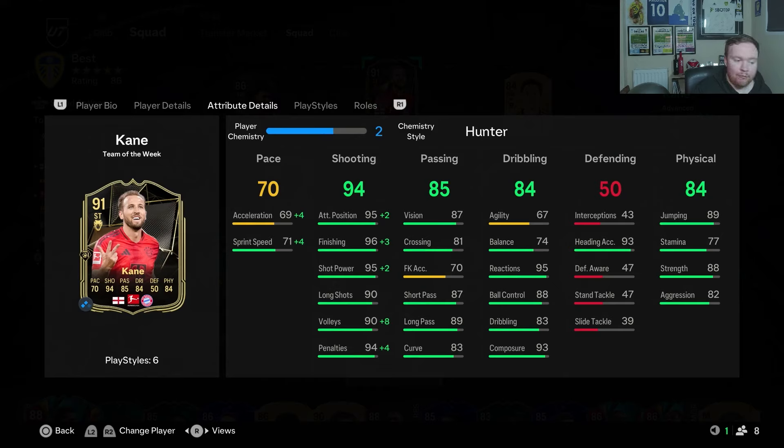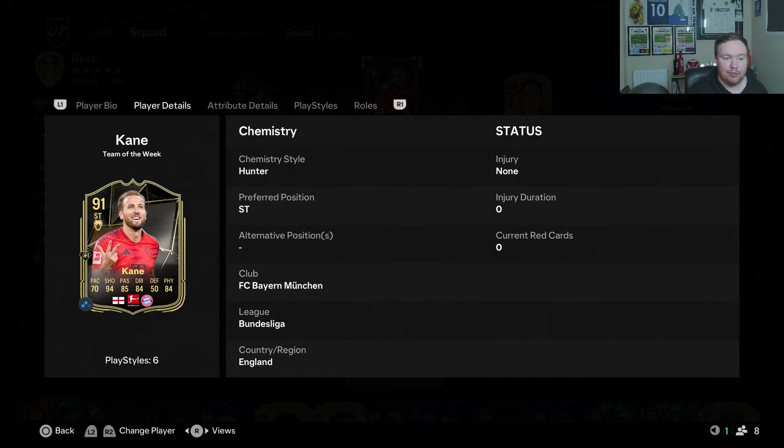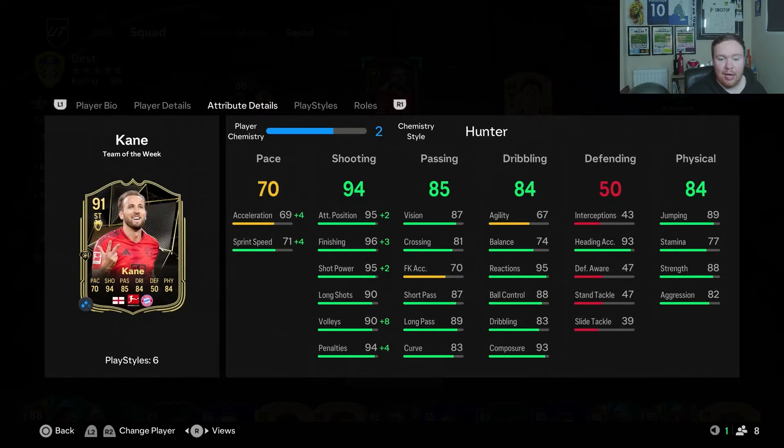Dribbling — agility and pace is not Harry Kane's strong point, so if that's how you play, maybe avoid this card. 67 agility and 74 balance is awful. He's got fantastic reactions, composure, and ball control. He's also very good in the air — being six foot two with 73 heading accuracy and 89 jumping is amazing. He's also 88 strength, 77 stamina, and 82 aggression.